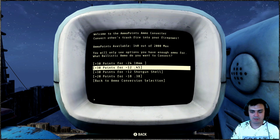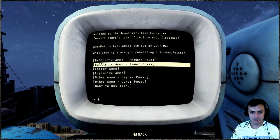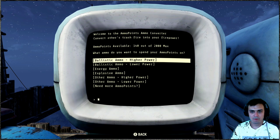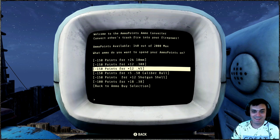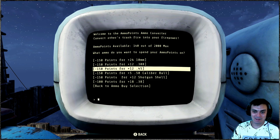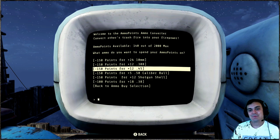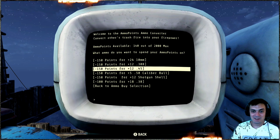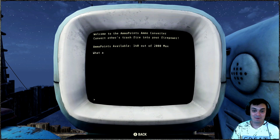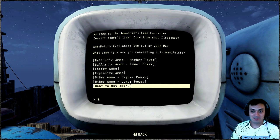Ballistic ammo lower value - 30 points for 10mm, minus 24 bullets. 30 points okay. And .45s - minus 12 bullets for .45s, you get 30 points. But how much do you get for buying? Want to buy ammo? 150 points to get 12 ammo - really? That's like five times the price. I'm speechless. Need more points first of all.